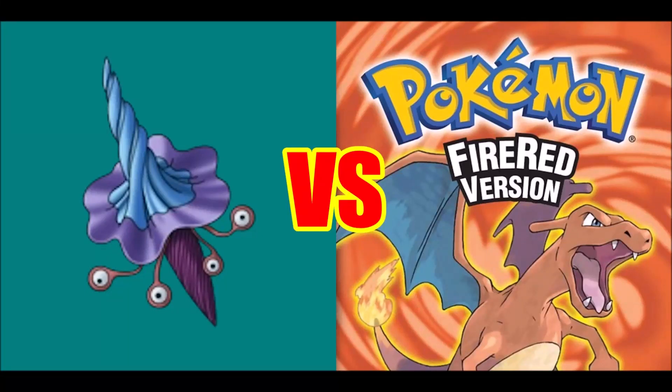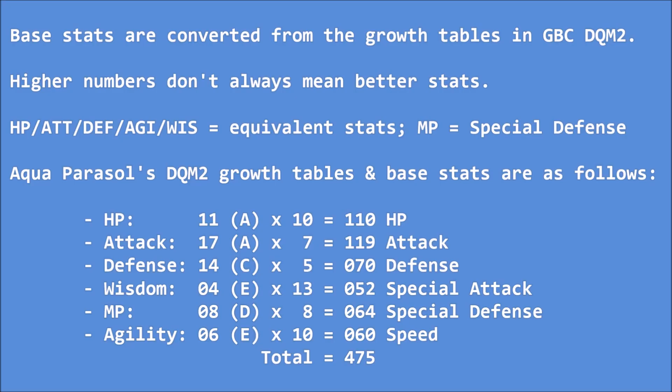By viewer request, I will use the Aqua Parasol from Dragon Quest Monsters 2 as a Pokemon in Fire Red. The Aqua Parasol, or Aquarella, is a Cnidarian monster that resembles an umbrella, and as far as I know, it was only featured in DQM2 and its 3DS remake.